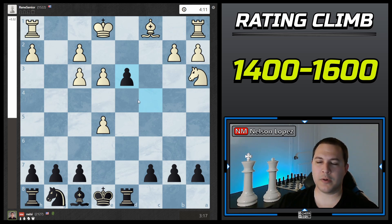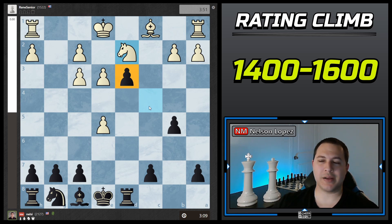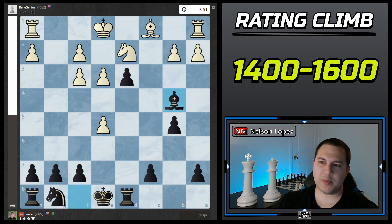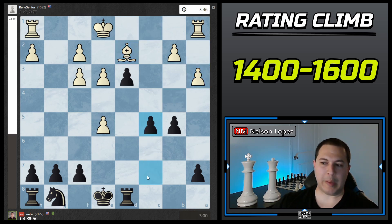I want to protect this pawn because a protected passed pawn is really good. c5 and c4 look like logical moves, but if I play c5 now, he can play b3 and I can't go there — he's got two pieces covering it. So I played Bishop b4 first. Once this knight's gone, I can just play c5, c4, and even if he plays b3, I have it covered. I'm also developing a piece and pinning the knight, so it seemed like the logical way to follow through.